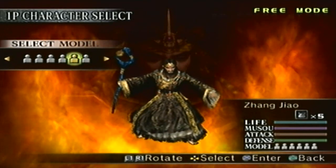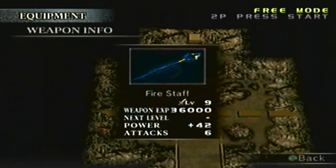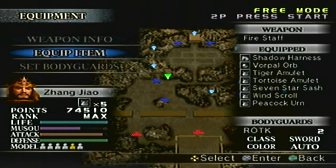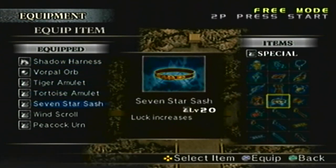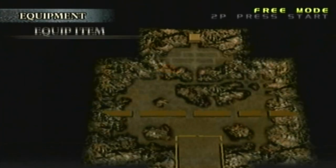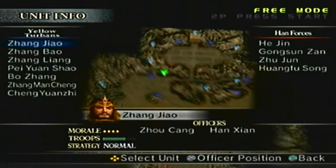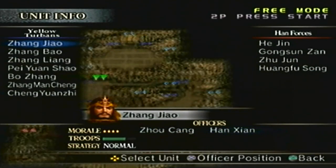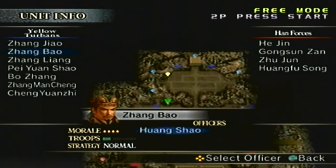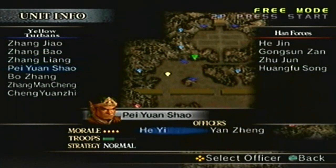Alright, here we go. We know the objectives, the equipment, the weapon — we have the Fire Staff for level 9. For items, the only thing we want to swap out is the 7 Star Sash and replace it with the Elixir. Bodyguard Delivery 2. For the Yellow Turbans you have Zhang Jiao — which is me — Shousang and Han Xian, Zhang Bao and Wang Xiao, Zhang Liang and Liu Pei, Pei Yuan Xiao, Hei Yi and Giao Zhang.